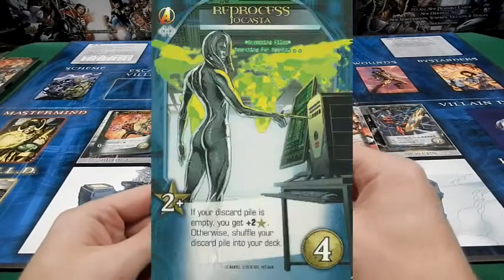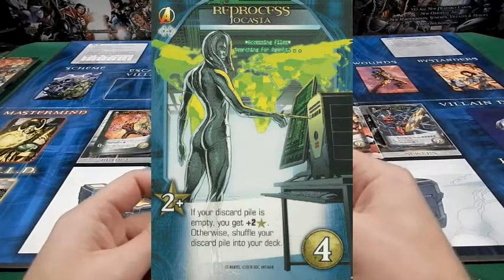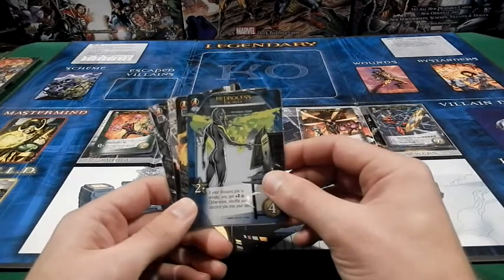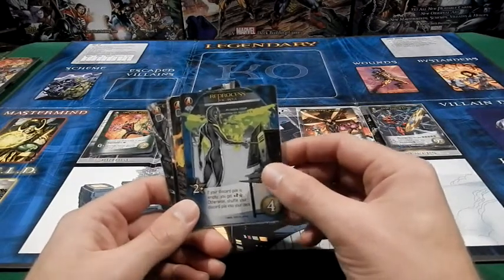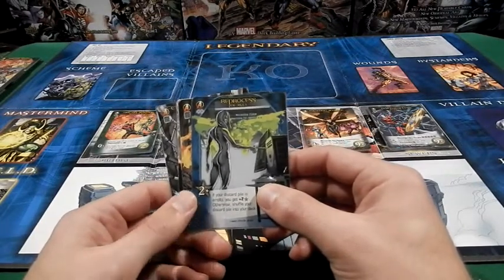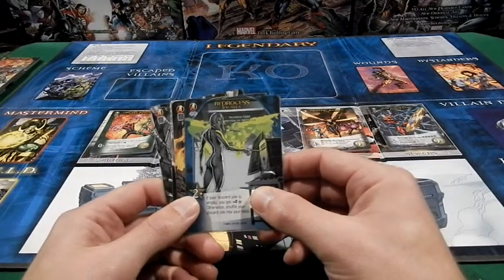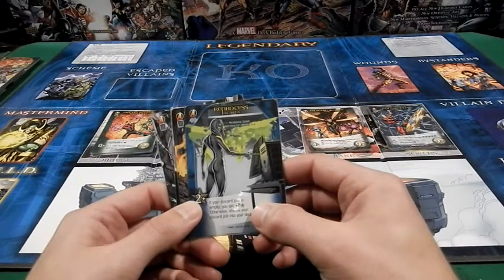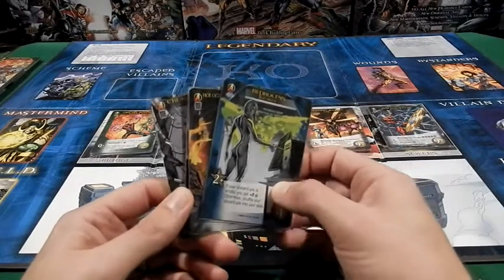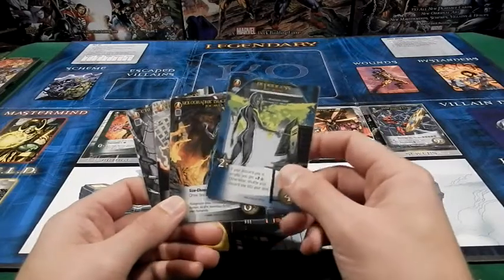Her next common is Reprocess. This is a cool card in the sense that it gives you two Recruit, and its ability — if your discard pile is empty, you get two more Recruit. Otherwise, shuffle your discard pile into your deck. Neither of those situations are bad. If I get four Recruit from one card, that's awesome — I'm probably going to be able to buy something guaranteed. If I don't get the two Recruit, well, I at least get to shuffle my discard pile back into my deck and potentially get some good cards again next turn.